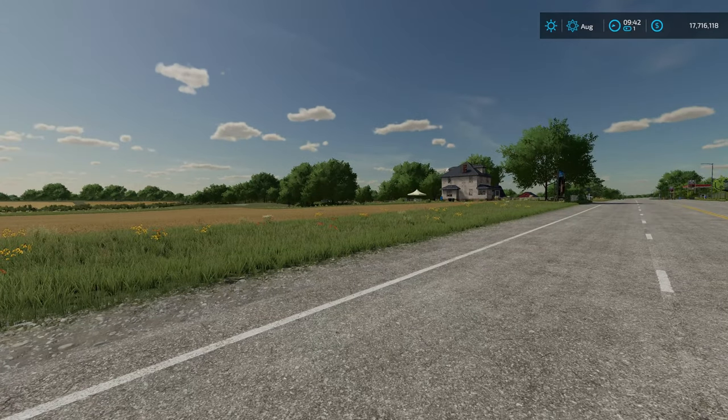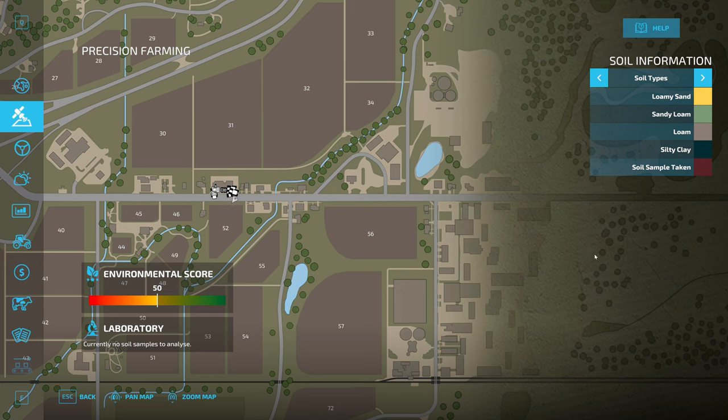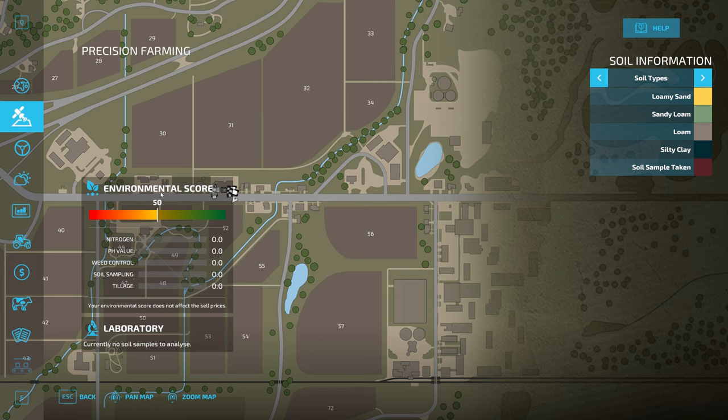With precision farming you're going to have this tab over here — click on that and here's your environmental score. You always start off at 50. There are five things you need to maintain with precision farming to get your score as high as you can, because the higher your score, the more of a bonus you get when you sell items — you can get up to a 15% bonus when selling grain or productions from production buildings.